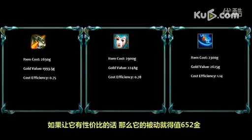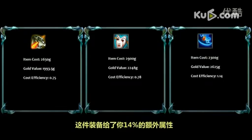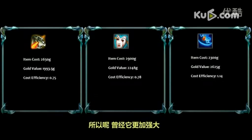Liandry's is quite similar with a cost efficiency of around 0.775. For the item to be considered cost efficient, the passive has to be worth 652 gold. Elder Lizard's cost efficiency is 1.14 — the stats given are worth an extra 14% compared to the price of the item. We're not even taking into account the passives, so it's clearly cost efficient. However, the item has been nerfed 3 consecutive times, so it used to be much stronger.